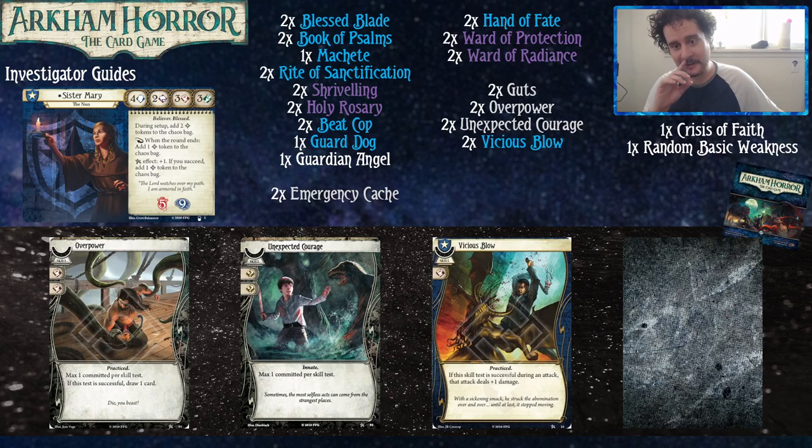Overpower helps your Fight. You're a fighter with weapons — the Machete and Blessed Blade — so there will be times you need a little push to get over some enemies. Overpower does that and then replaces itself if successful. Unexpected Courage is another strong colorless card where you can bump up whatever stat you need or help out your friends. Vicious Blow gives you plus one Fight and if the attack is successful, you deal plus one damage — and dealing more damage is key to saving time when killing enemies.